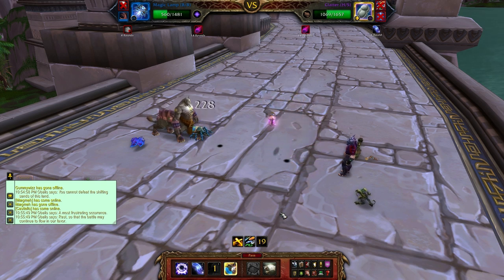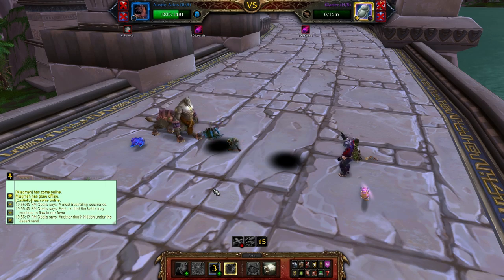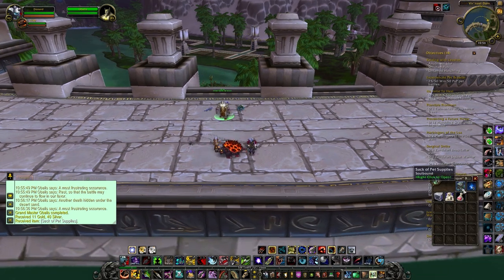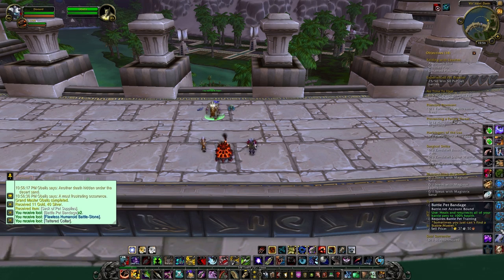Now we are on to the beetle, and the beetle isn't really anything you want to be worried about because it has the apocalypse ability which is really bad — I think I've only ever seen the apocalypse ability hit once in my entire pet battles. The Freer Youngling is a great pet for this one because his flank ability is weak against us, and our Rampage ability does a ton of damage and kills him very quickly. We get a flawless humanoid battle stone which is fantastic, so I'll see you all later.